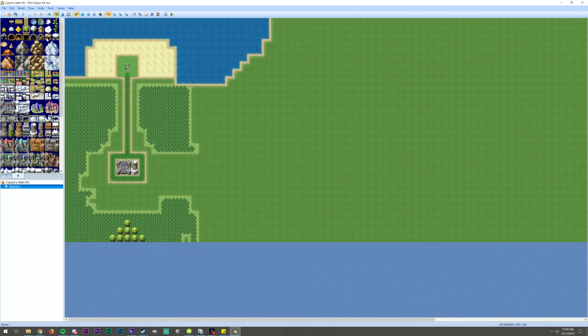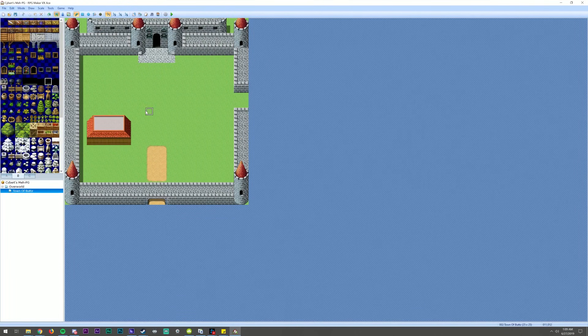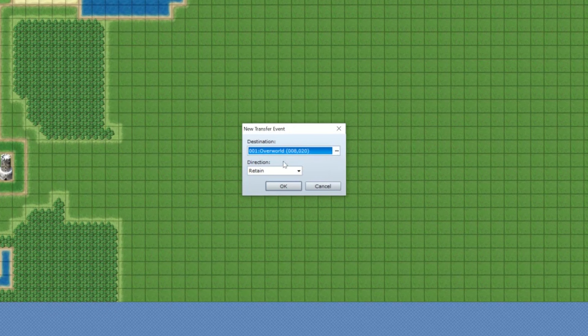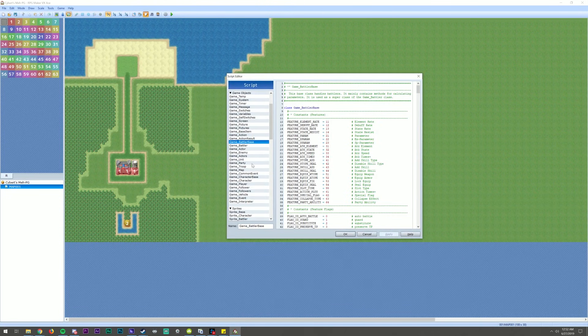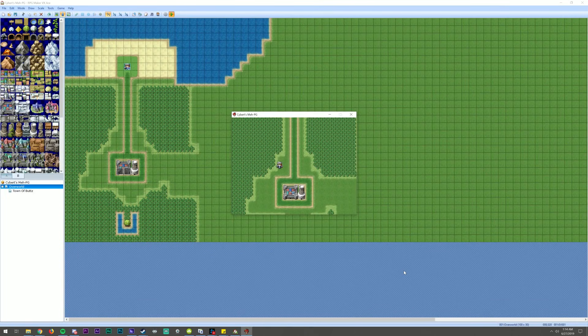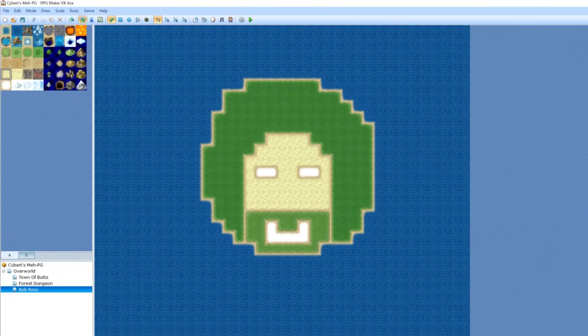Making an RPG in RPG Maker is a whole other task. Placing towns, forests, seas, and paths are rather easy to do with the tiles they give you. But if you really want to make something great, you'll need a much better grasp on programming. While it provides shortcuts to build small events and scenes, you'll definitely need to know more programming language to effectively make a full RPG. I was only really able to make a town with no houses or people, a slime battle, and Bob Ross — so it's a perfect 10 out of 10.